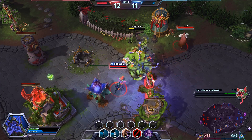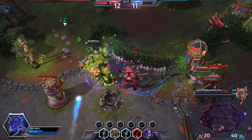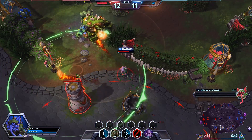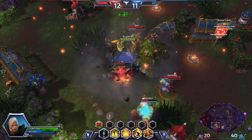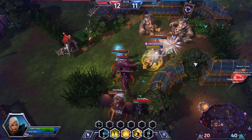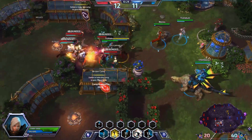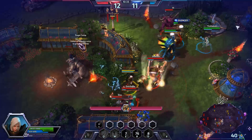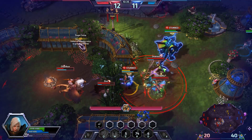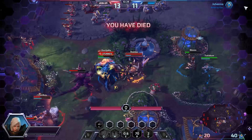It looks like Sylvanas is already here. We sprint out, putting Polymorph behind us and maybe dropping it one more time — I might die for this but I think it's worth it. We pull the Polymorph, press D, try to get out. Actually it's a really good opportunity to use our heroic ability — I jump on all these guys, interrupt most of them, but I get caught in the Mosh Pit and we die. Diablo's also a little out of position and we don't have Rhaegar, so we're definitely losing that exchange.